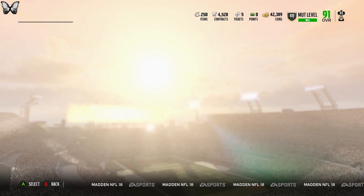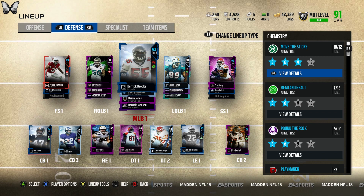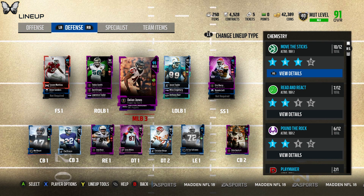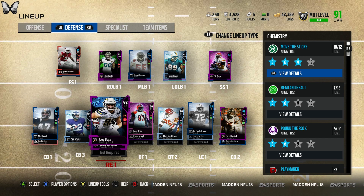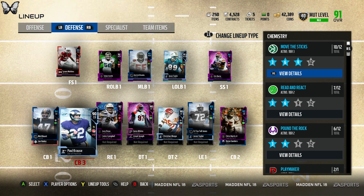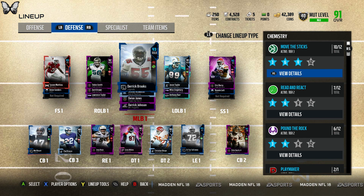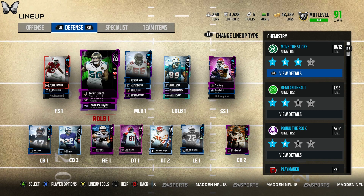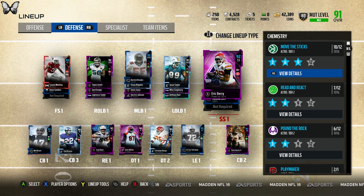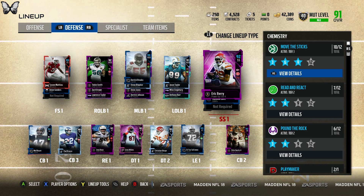All I want is to not get Kevin Bird — that's the only one I don't want, because I'd have to replace Tyron Matthew and that would be a problem since I need him on the field. Literally every other card I can use: any of the D-tackles are better than what I have, Joey Bosa upgrades my right end, I can use a corner since my CB2 isn't amazing, Bobby Wagner would be ten times better than Derrick Brooks at middle linebacker, Lavonte David would push Telvin Smith to middle, Khalil Mack would replace Jason Taylor, and Landon Collins would be better than Eric Berry.